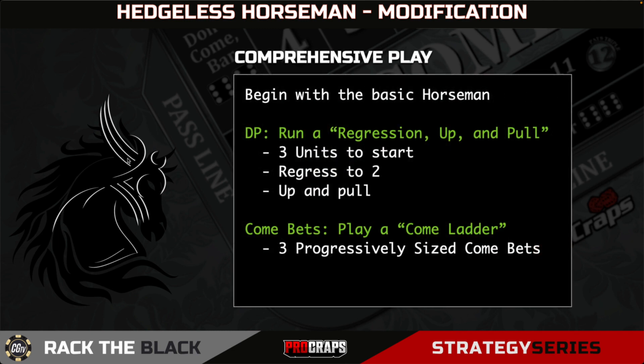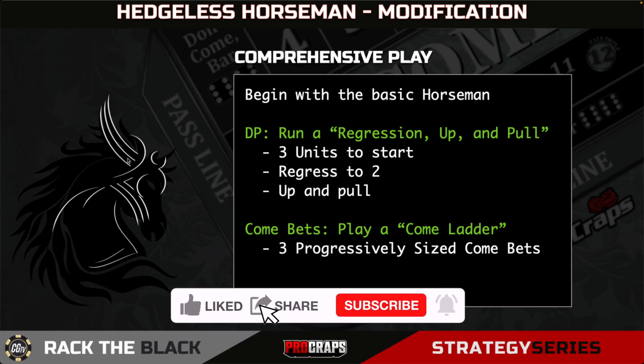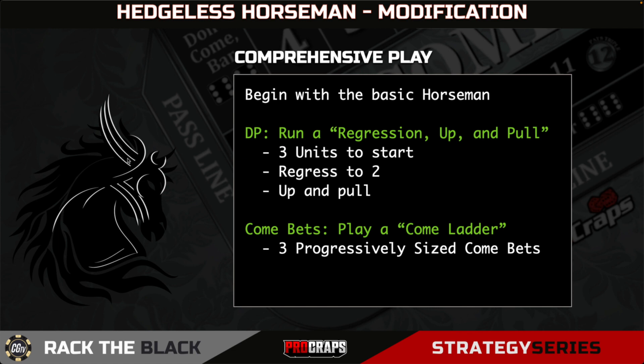Another option is to do something like the basic Horseman but on the don't pass, do a regression up-and-pull where you start with three units, take the win, regress to two units, then go up and down each time you win. Your come bets can be played as a come ladder where each come bet is progressively larger in size. Mixing and matching the ways you know how to play the don't pass and come bets, combining those into a strategy gives you stronger play on the seven and stronger plays on longer rolls in the box.